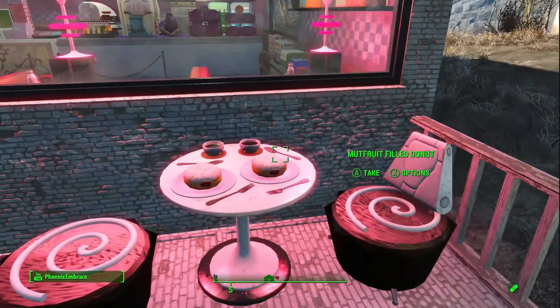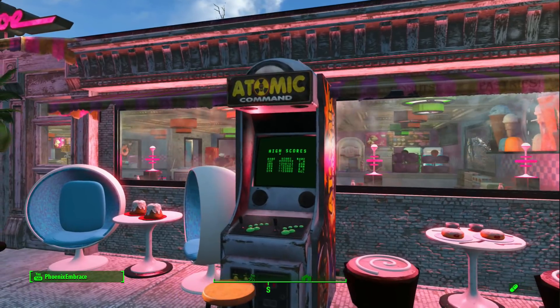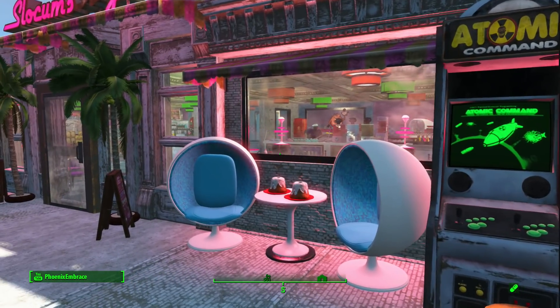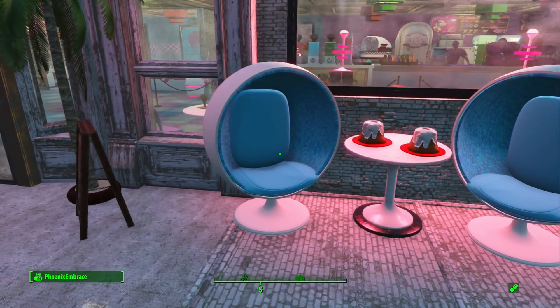This guy here is a guard sitting over here with these cupcake chairs — I glitched a guard chair in there. There's one of the new video games that you can actually play. I haven't seen the settlers play them, so I don't know if they can or not, but that would be interesting to find out.